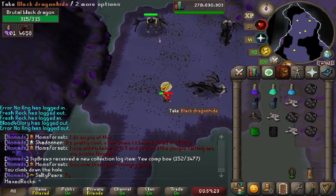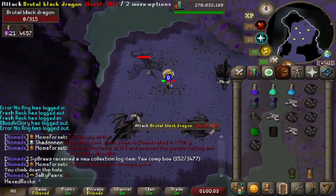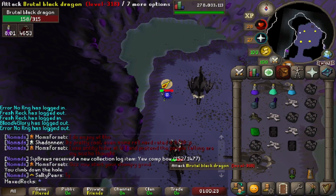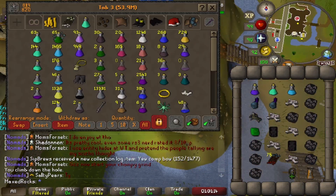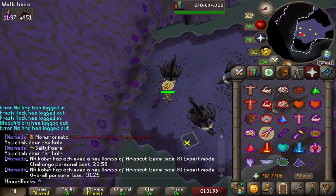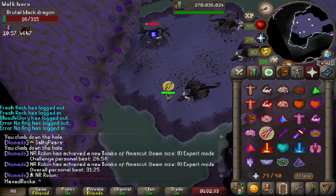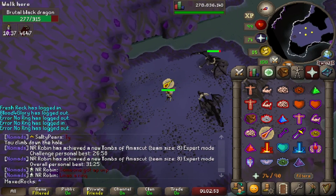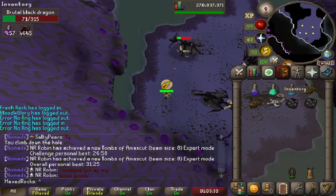You can also get dark totem pieces and ancient shards, which I've got a ton of. This dragon, like the rest of the brutal dragons aside from the green one, can drop the draconic visage at 1 in 10,000, which unfortunately is only about 2.5 mil now. I remember back when that thing was like 30 mil and it was the best shield in the game — before the Corporeal Beast was released and before the Grand Exchange. Those were pretty fun times.